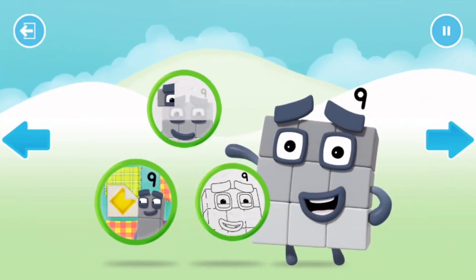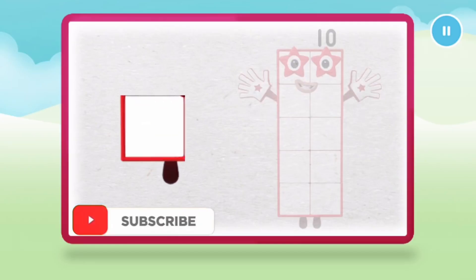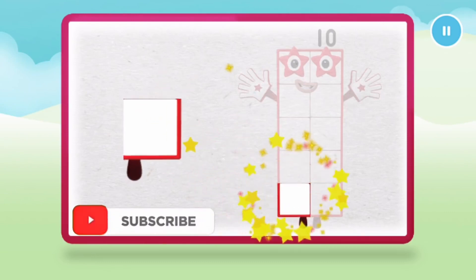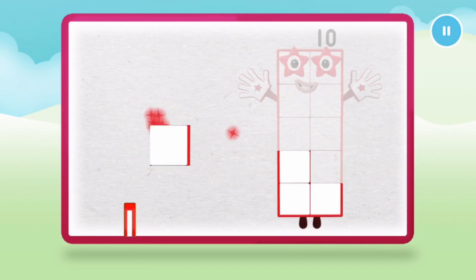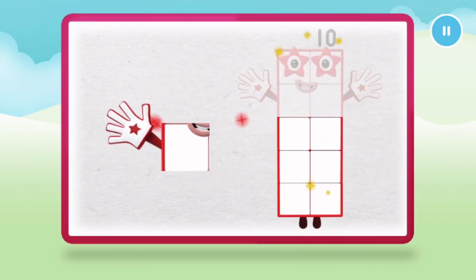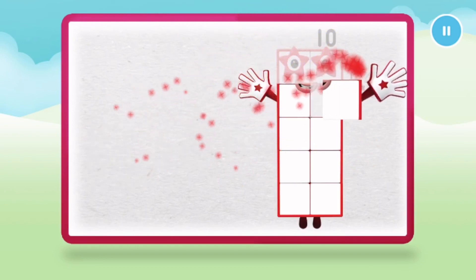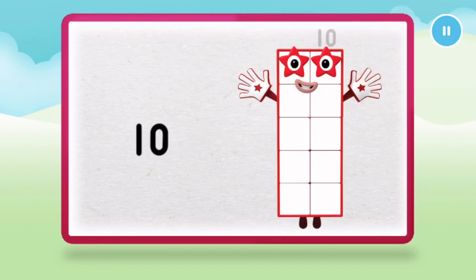Welcome to Numberland! Let's make and play with the number blocks. Let's make number block ten. One, two, three, four, five. Keep it up. Six, seven, eight, nine, ten. Now we're numberling on top!